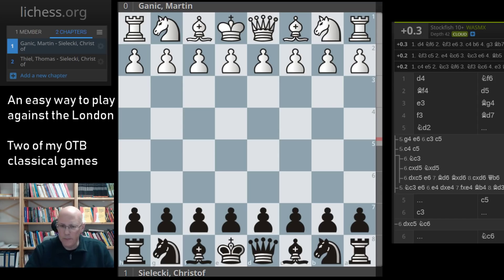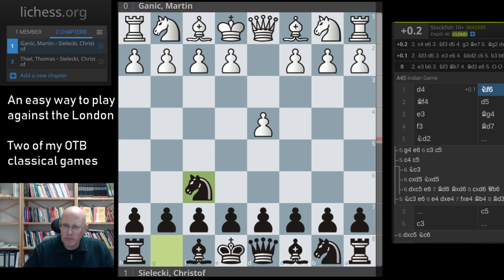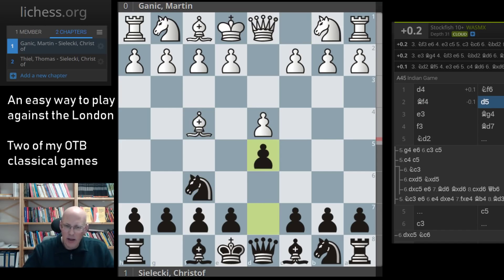I'm going to present this system by going through two of my over-the-board classical time control games played in recent months. The first game was played in an open tournament in early September 2018 in Ortenburg in Bavaria — a nice little five-round weekend tournament. I had the black pieces against Martin Garnish, rated roughly 2150. I needed to win in the final round.